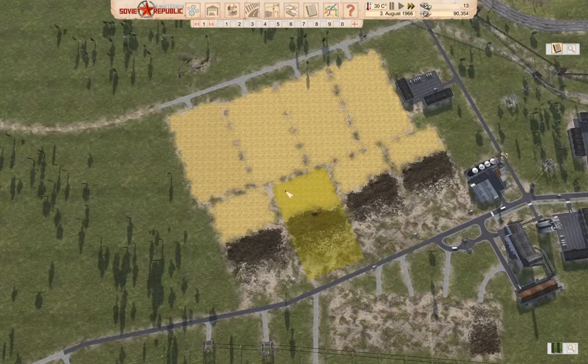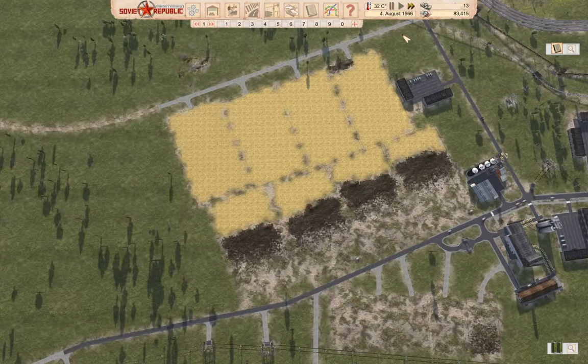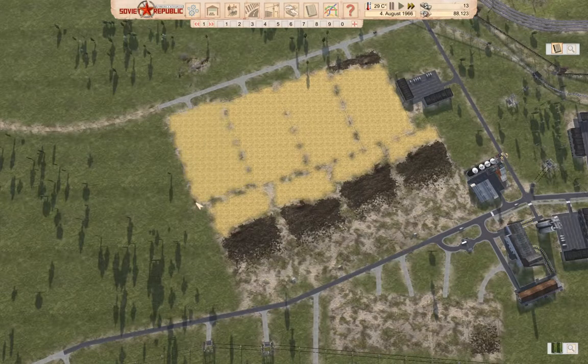Hello everyone, welcome back to Workers and Resources: Soviet Republic. I think we're okay for finances for the moment, though we might need to take out one more loan to bridge, depending on how things go. What I want to work on this time is getting more agriculture production online. We can produce food, which would be good, and we could potentially use the crops to make alcohol and export that, which should pay off nicely.